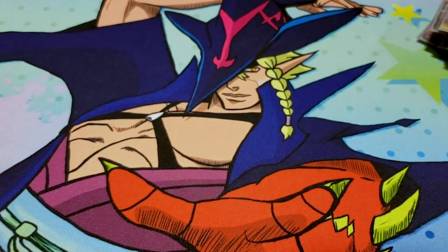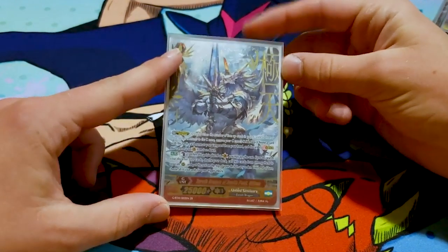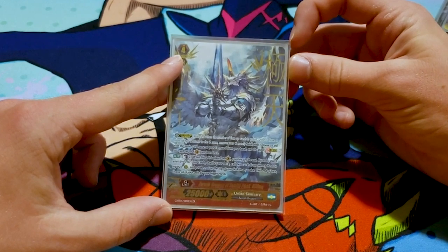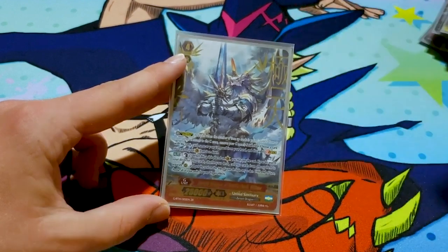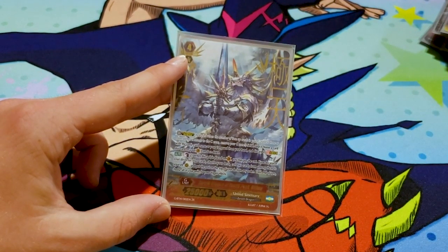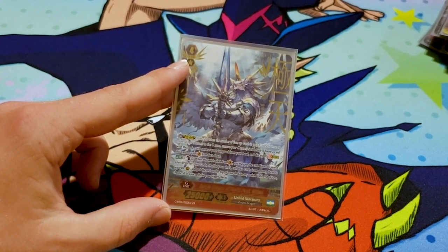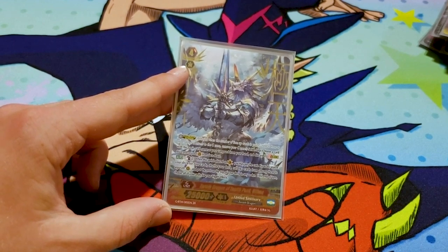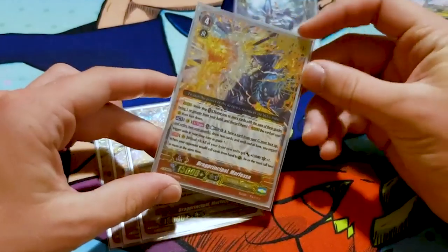Here's my G zone. You're going to run one Ultima — the ultimate stride. When you ultimate stride, counter-blast two, search your deck for four cards, shuffle, call two of them, and put the other two on top of your deck. Until end of turn, choose all of your units for trigger effects — so basically you can stack two crits and it'll give everything 10k and a crit. Great kill card.